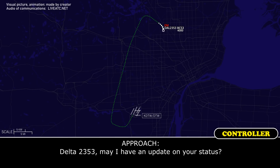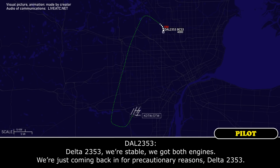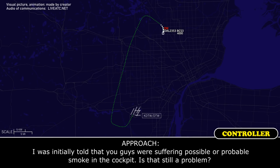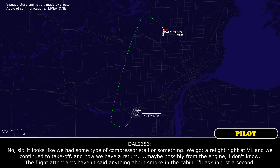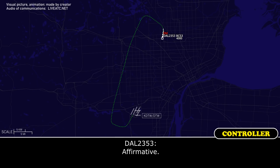Delta 2353, may I have an update on your status? Delta 2353, we're stable, we got both engines, we're just coming back in for precautionary reasons. I was initially told you were suffering possible smoke in the cockpit — is that still a problem? No, sir. It looks like we had some type of compressor stall. We got a relight right at V1, continued the takeoff, and now we're returning. The flight attendants haven't said anything about smoke in the cabin. Right now you're continuing as normal with both operable engines. Affirmative.